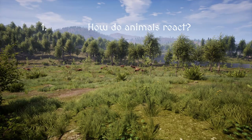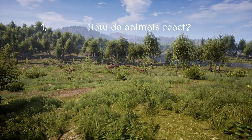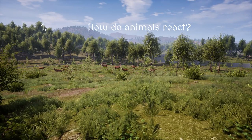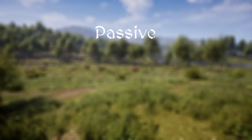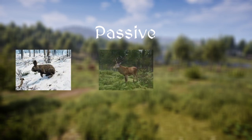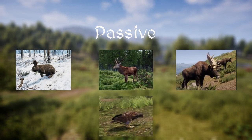Medieval Dynasty's wild animals can be grouped into three so-called temperaments that determine how the animal reacts to being approached by the player. Passive animals will just run away — rabbits, deer, moose, and all birds exhibit this behavior.